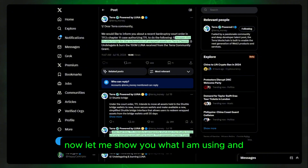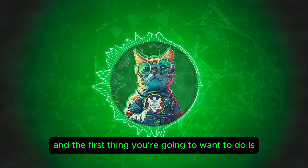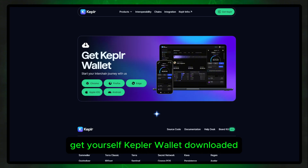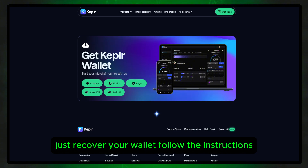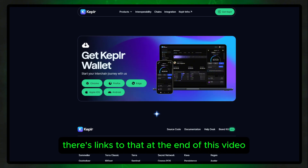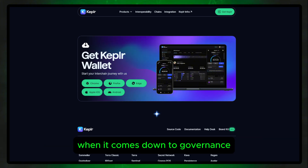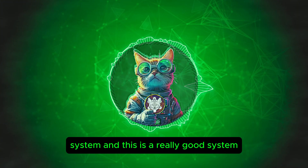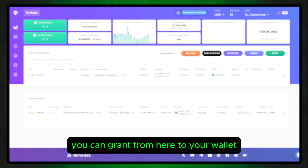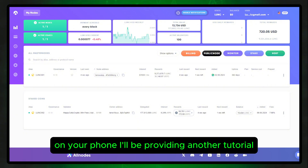Let me show you what I am using to get around the problems that everybody else is having. The first thing you're going to want to do is get Keplr wallet downloaded — this is just the same as Station. Just recover your wallet and follow the instructions; we've got tutorials here on the channel with links at the end of this video. This will enable you to send and receive coins. When it comes to governance, you're going to want to use the AllNodes system, and you can grant from there to your wallet and use it in sync with your mobile Station on your phone.